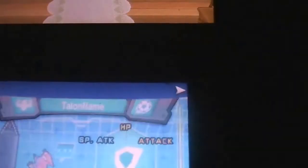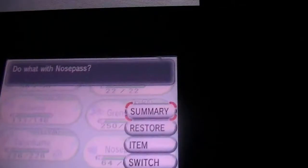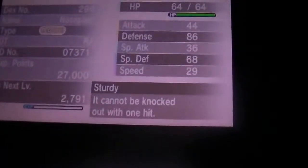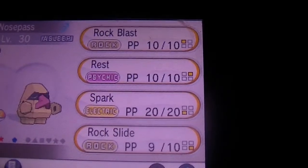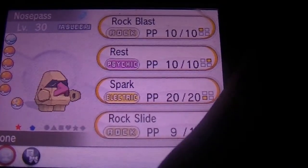Let's just check out this Pokémon real quickly. It's asleep. Let's check out the summary since we've already seen what shiny Nosepass looks like. Rock Blast, Red Spark, Rock Slide — we knew that already. Looks pretty cool. Sturdy, higher Defense, low Special Attack — whoa, that's a really good one. Well, thanks for watching guys. Make sure to leave a like, comment, and subscribe. I will bring more tutorials and more live Pokémon from Safaris. Thank you guys for watching and best of luck to you.